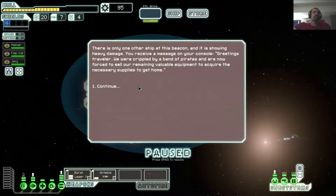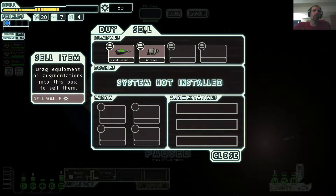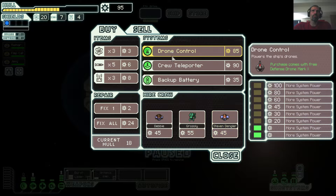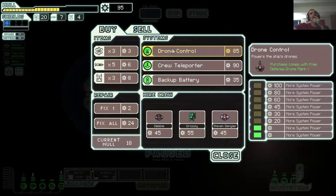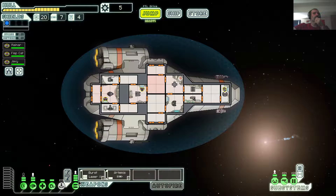There's only one other ship at this beacon. It is showing heavy damage. 'Greetings, traveler. We are crippled by a band of pirates and are now forced to sell our remaining valuable equipment to acquire the necessary supplies at home.' They have no weapons, very little everything else. I like the teleporter — it's all my scrap. I'm gonna go for the teleporter if I can make it work out. It could be worthwhile.